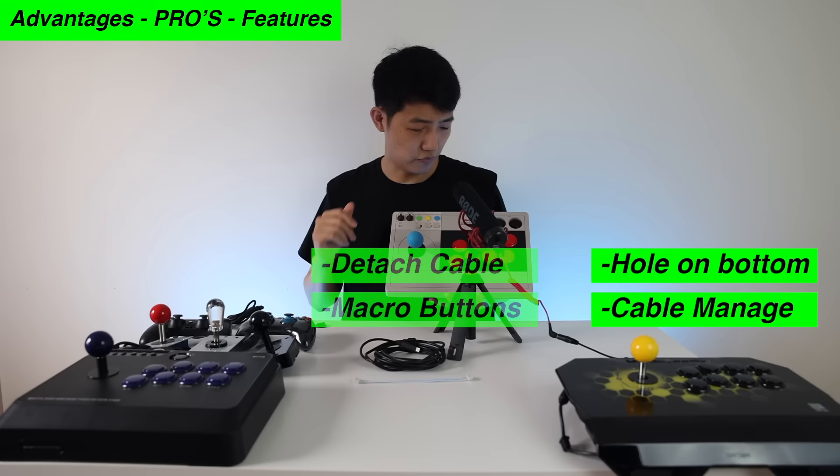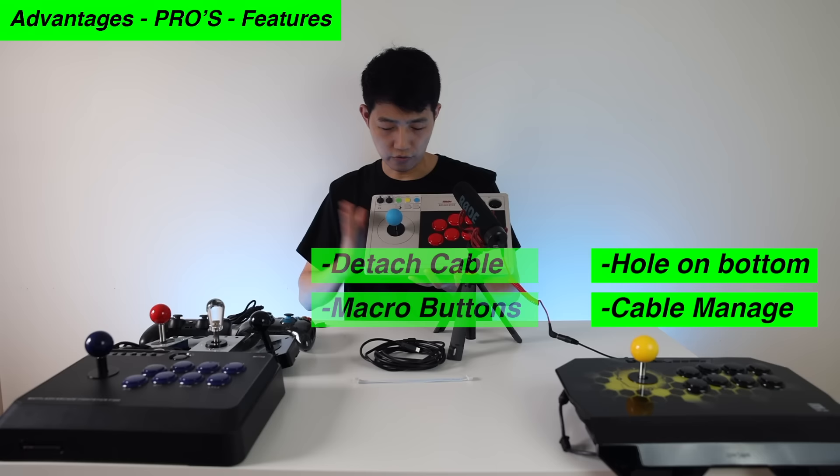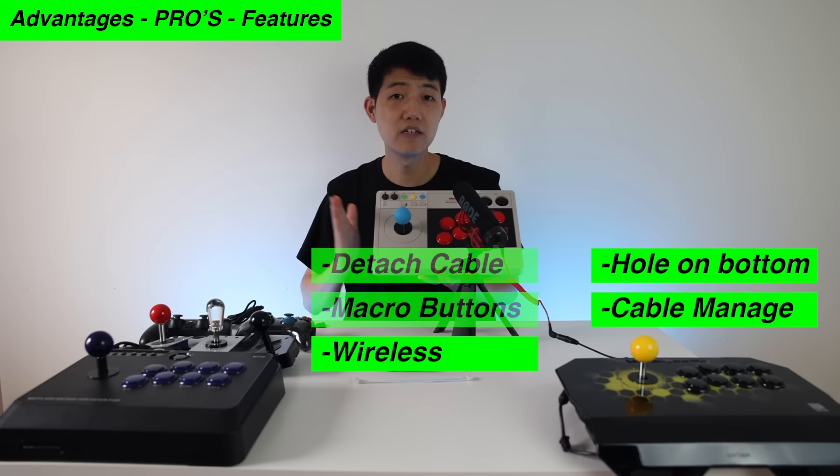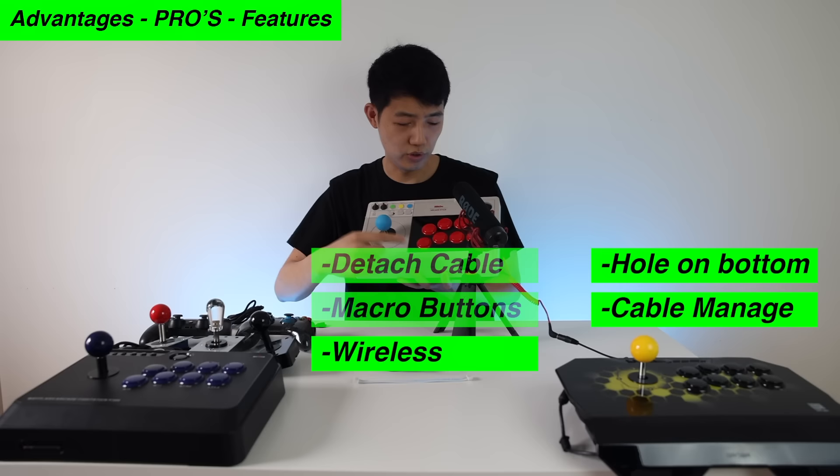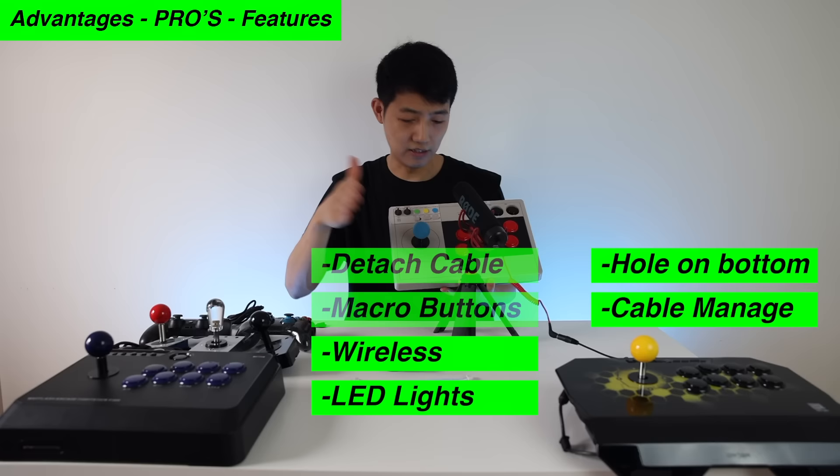A third feature of the 8-Bit Duo is wireless — you can use this arcade stick with Bluetooth or 2.4G, which you also don't see much on entry-level sticks. And it also has LED lighting, another feature the others don't have. So this one has quite a few mid-range arcade stick features at a very good price.